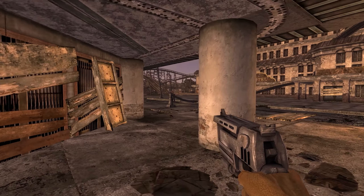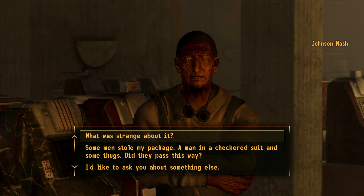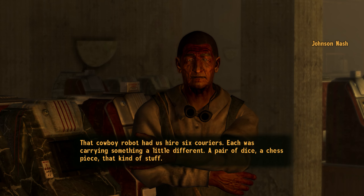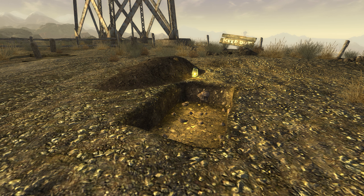The courier had been hired to carry a platinum chip to the Lucky 38 Casino on the New Vegas Strip. They had made it to Goodsprings before being ambushed by the man in the daisy suit and his great cons. Robbed of their package, they were shot in the head and buried in a shallow grave within the Goodsprings Cemetery.